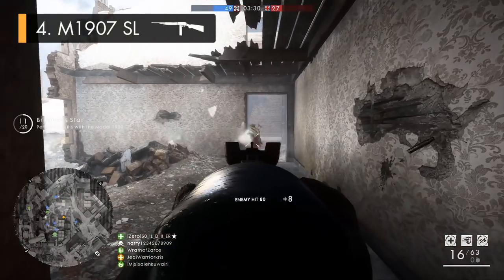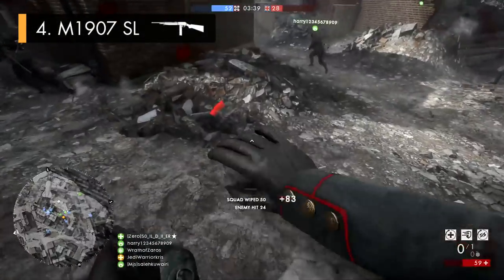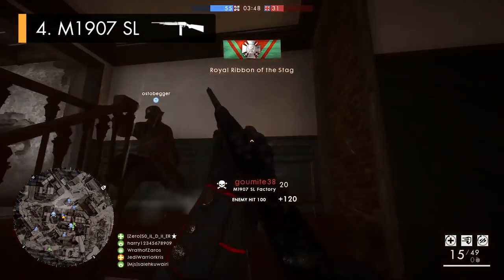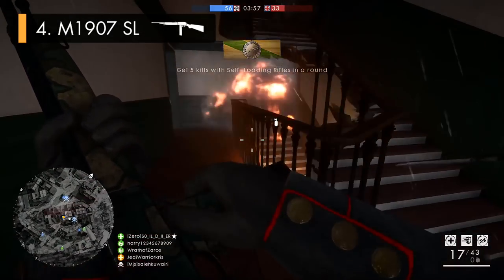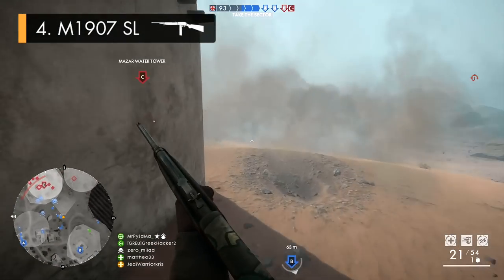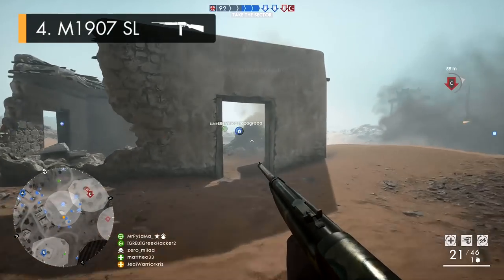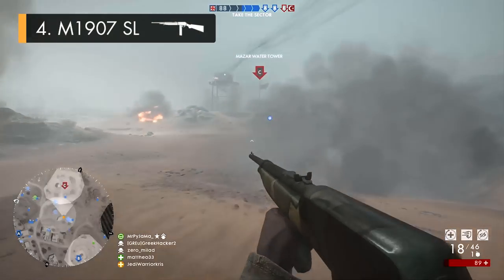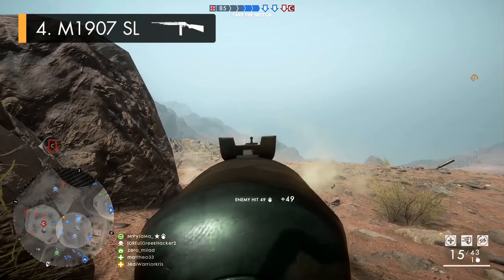At number 4 is the M1907 SL, a surprisingly effective close to mid range rifle that fits in well with aggressive tactics. The gun can kill in 3 bullets right out to 38 metres, though the damage is prone to dropping off more than other rifles, equating to a five bullet kill beyond 54 metres, giving it fairly poor kill times for ranged fights. A lower than average muzzle velocity makes shots harder to land over distance, and the M1907 also has pretty spicy recoil figures, with its horizontal kick being the second most violent in the whole class.